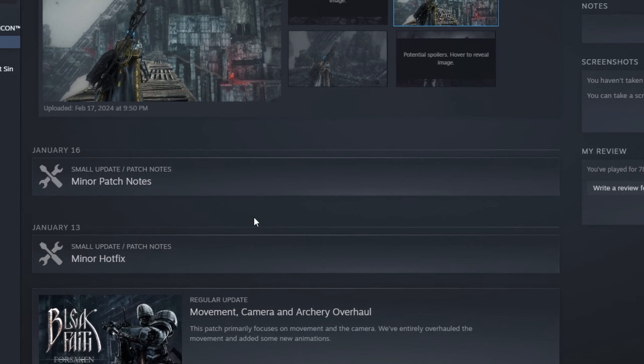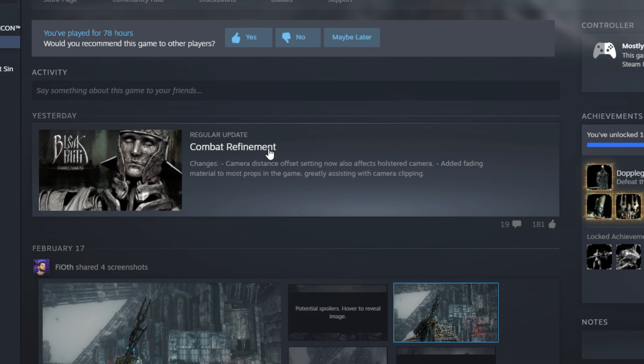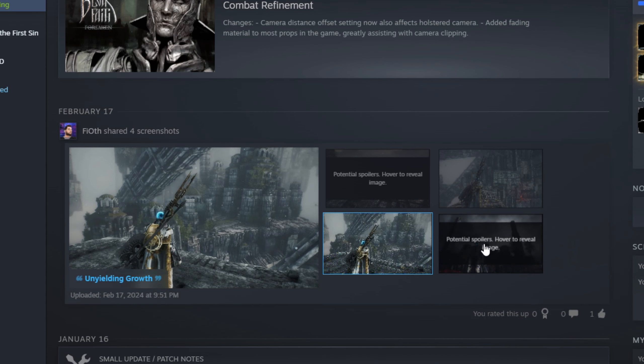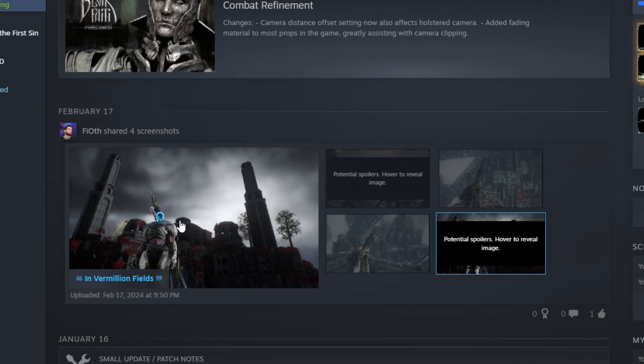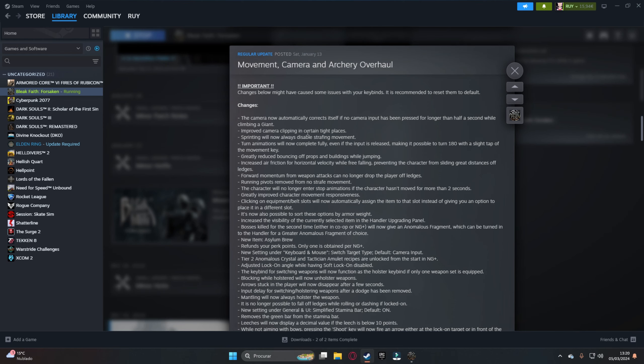We got two different updates to cover this time: there's the movement camera and archery overhaul, then some minor fixes and the combat refinement. Plus we got some screenshots by Mr. Theoth as well — he also has some bleak faith videos on his channel so I'll leave a link in the description. Also, what the hell is that armor? Anyway, movement camera and archery overhaul — what do we have around here?